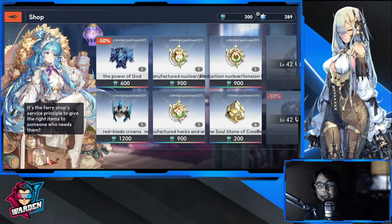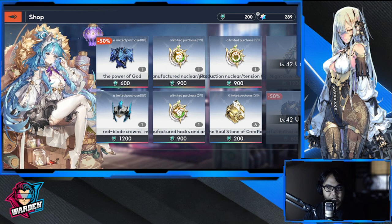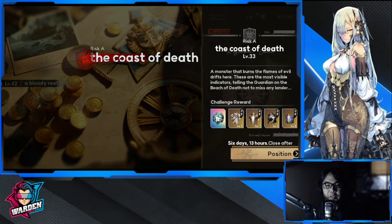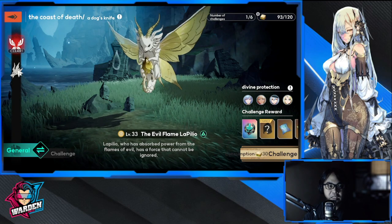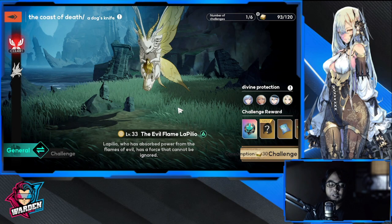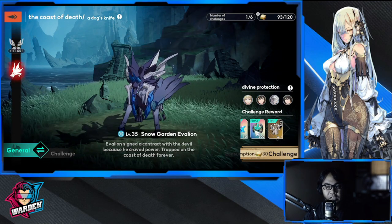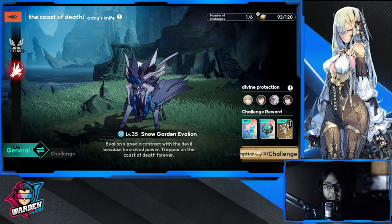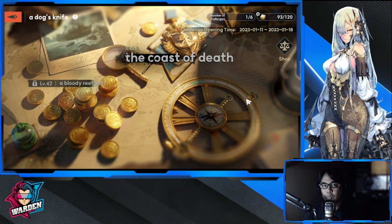The Seal of Joy is your currency here — this is what you spend in the shop for SSR purchases. This section unlocks at level 42. The equipment you farm from these stages is not SSR — it's SR, so please take note and don't confuse yourself. Keep farming this stage every day, and farm your Seal of Joy to use in the store. Thank you guys — take care, stay safe. This is The Warden and I'm out.